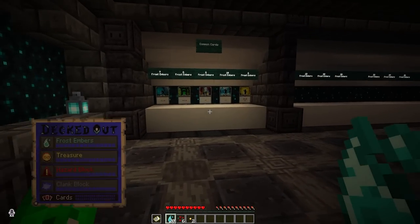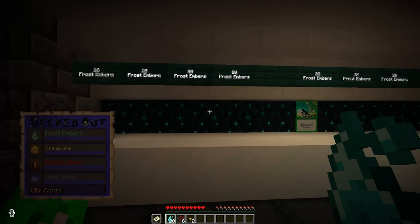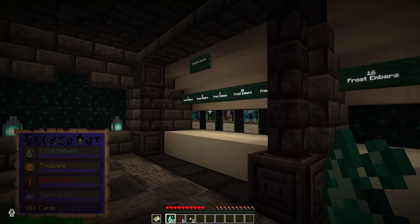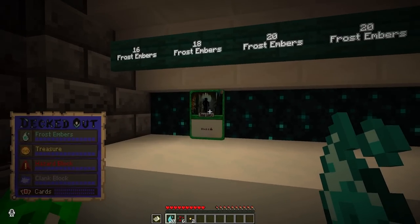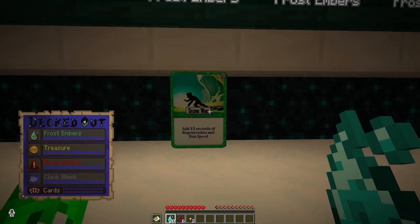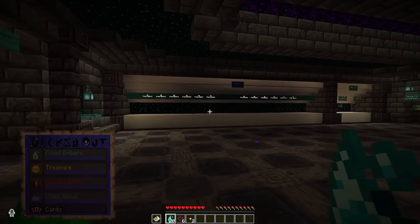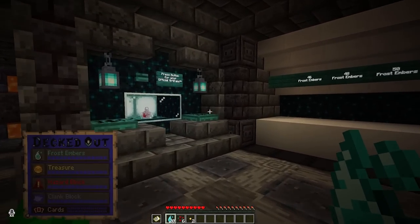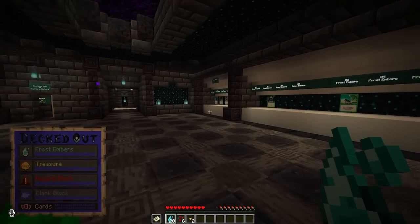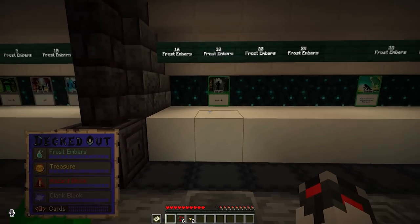Alright, here we go — we got the 20! Let's hope, come on, one of the uncommons — yes! Okay, that is nice though. Definitely going to go for Tread Lightly. I see Second Wind would have popped up again — we would have needed more embers. I got so anxious being down in hard mode that I was just interested in getting out of there. An artifact — we take this one here. Let's dump our embers in, can't get anything more.